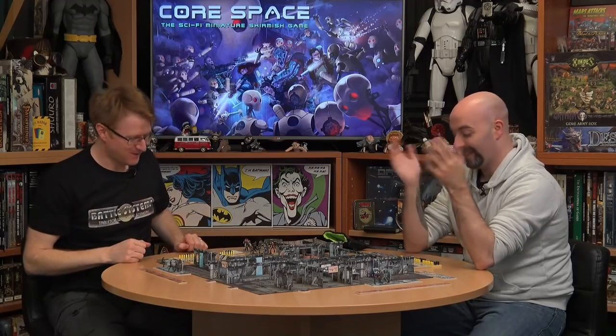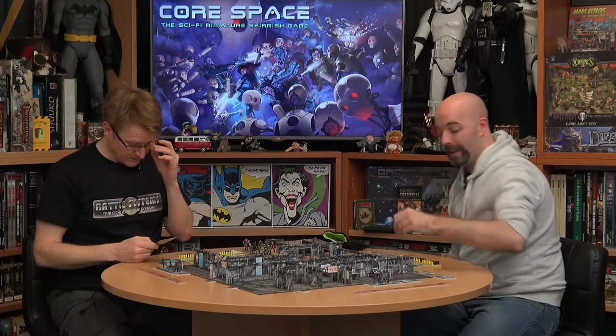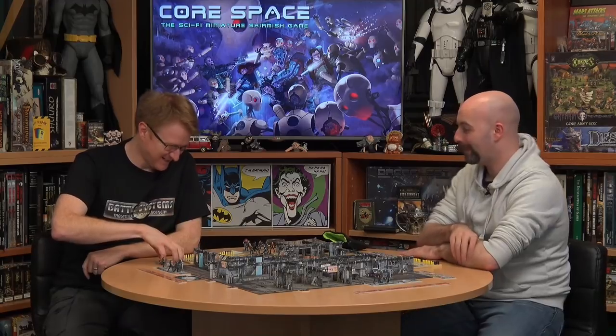They flip the coin to determine who goes first. The first event card drawn is Auto Defenses — sensors spring to life, activated by increasing hostility. However, since they're not quite on the board yet, it's effectively a false alarm. They're good to go with the first action.